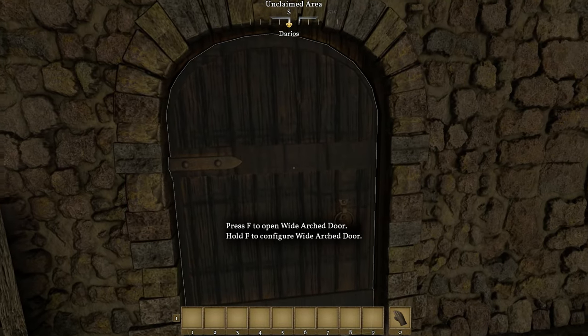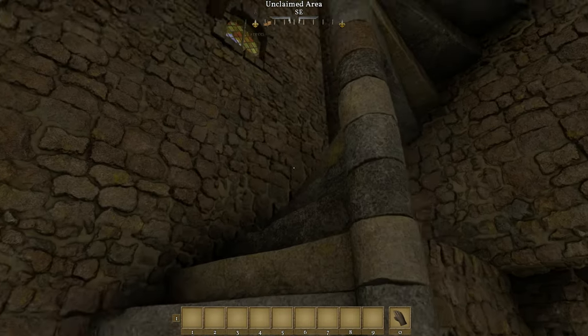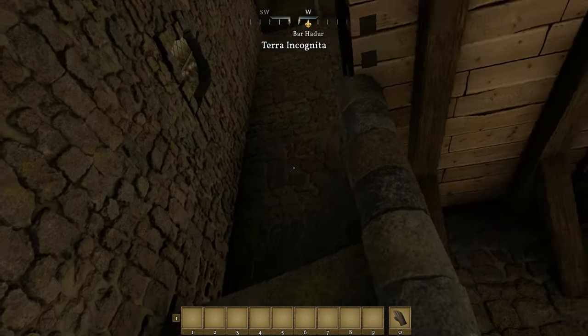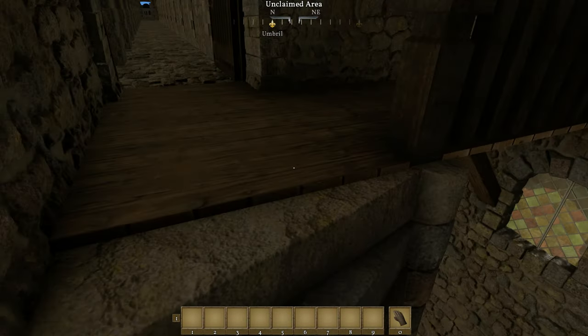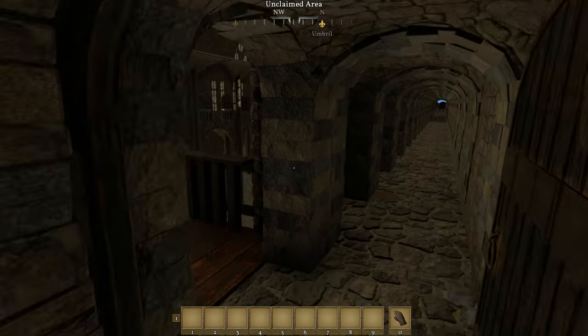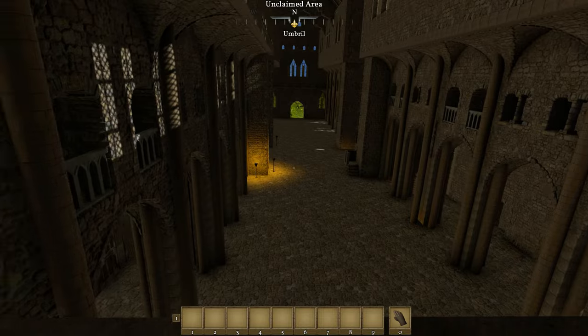If I could make the bell tower work, this is where I would attach it. Stairwell up to the gallery. The view from the south transept.